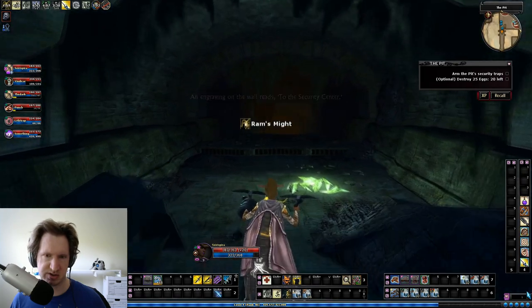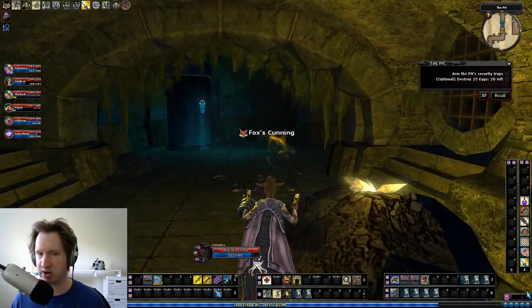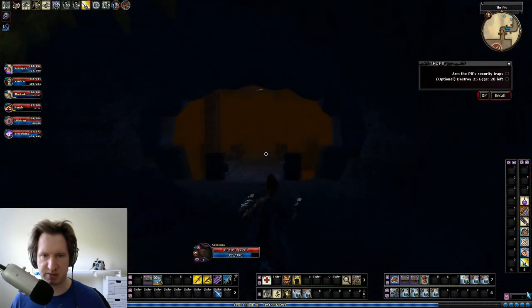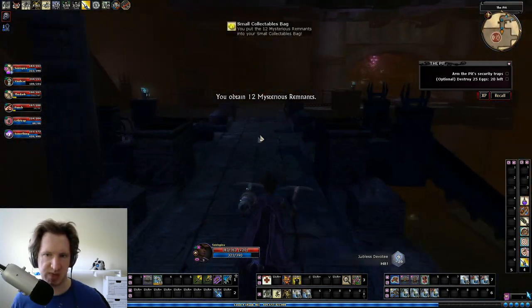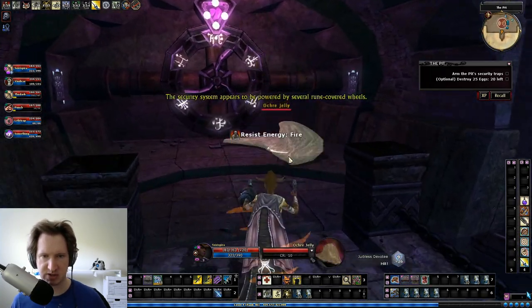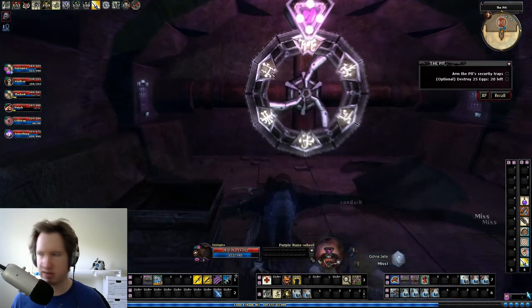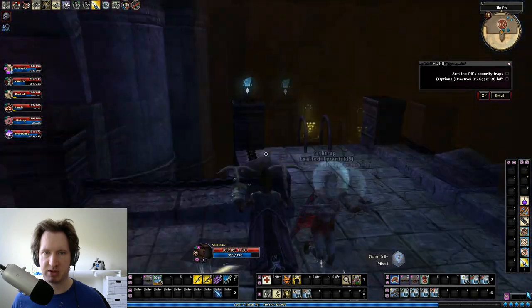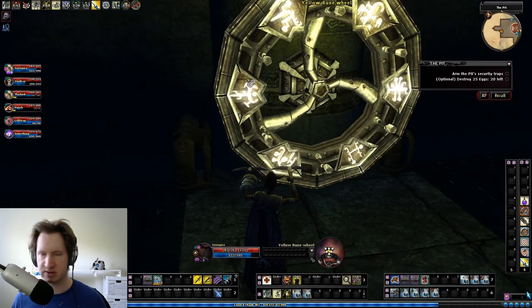You run straight up as high as you can and eventually you'll get to the security center. In the security center there are a whole bunch of security wheels that you have to turn. I don't know the wheel solutions off the top of my head, so instead you're going to go onto the DDO wiki - on your phone, your second monitor, or just alt-tab - and look up what each of the symbols are supposed to be. There are a ton of spell casters so make sure you have all your elemental resists up.